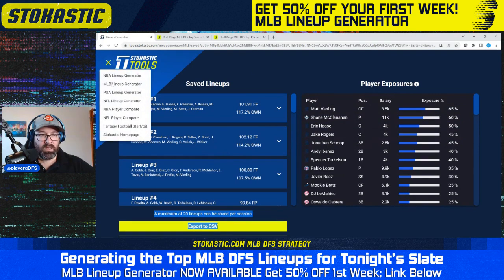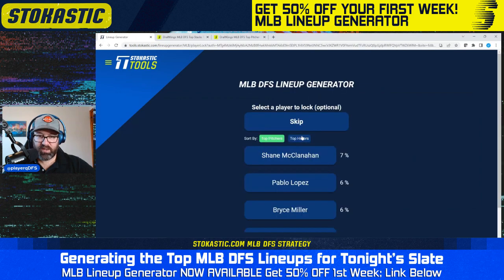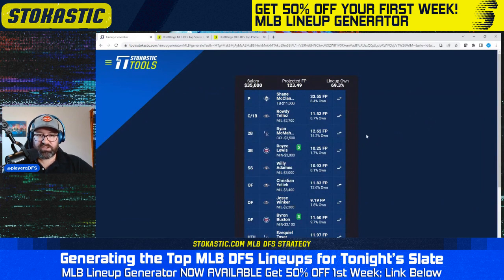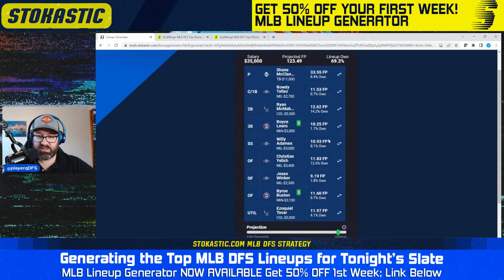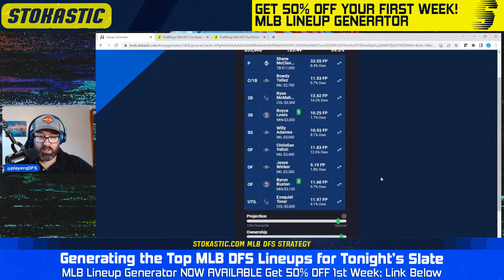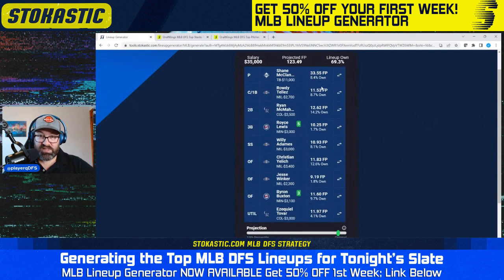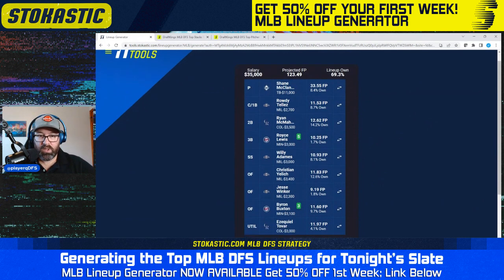That would be my approach on DraftKings. Moving to FanDuel, I'm going to do all stack types again, all lineups, not going to lock anybody. We get Shane McClanahan as the pitcher, and a 4-2-2 Brewers, Twins, and Rockies stack. Some very low-owned bats here — Royce Lewis at 2%, Jesse Winker at 2%, Ezekiel Tovar at 4%, and it's way far on the contrarian end of the spectrum. But it still projects in the top 10th percentile. McClanahan at just 8% ownership, and just 69% total ownership on the lineup. I like this lineup quite a bit.